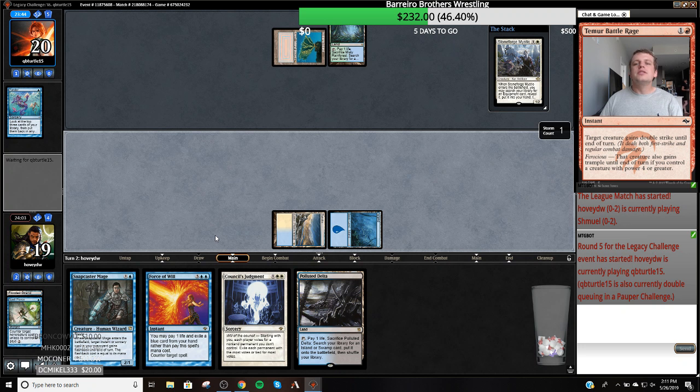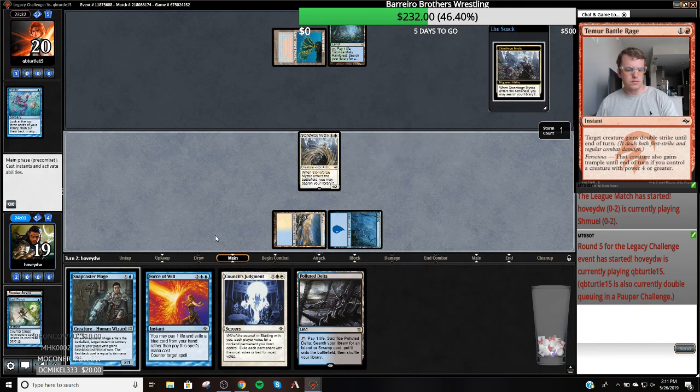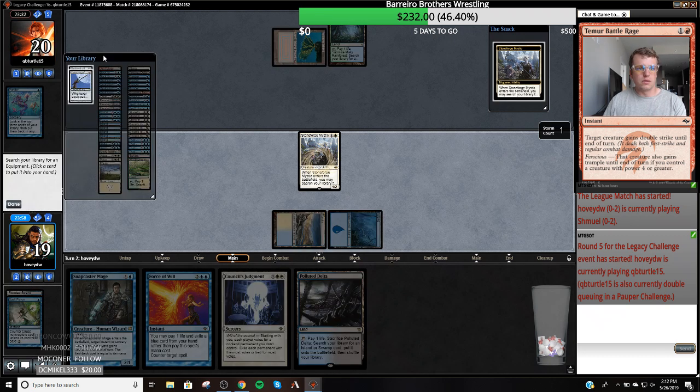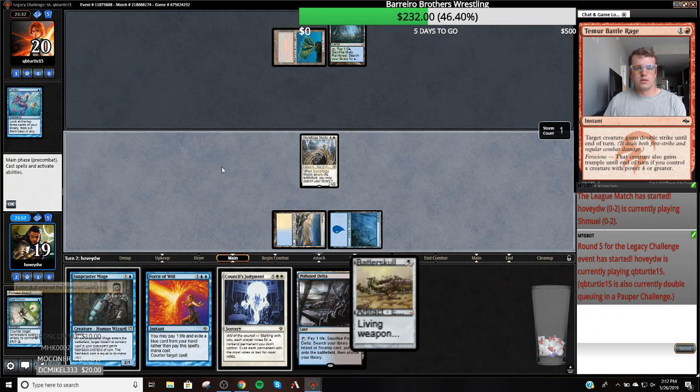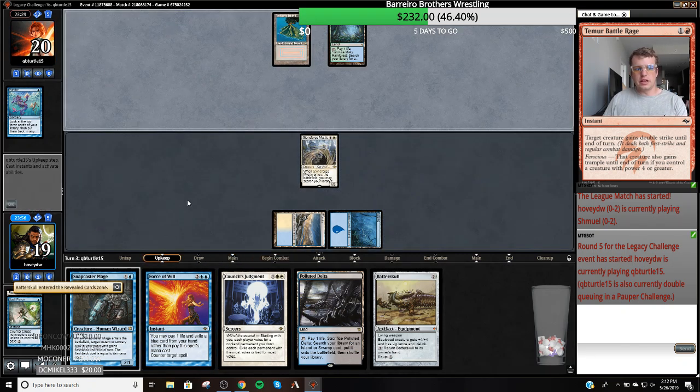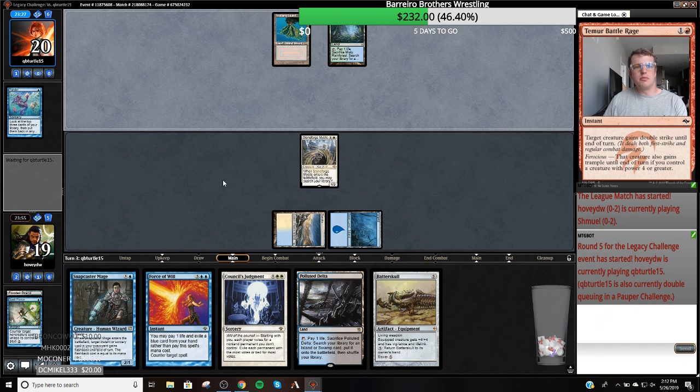I'm not going to fight over this. If my opponent Force of Wills this, or we're playing against Delver and they Daze it, then that's just the cost of doing business. But I think we're playing Sneak and Show. We'll get our Batterskull. We have Force plus blue card and Batterskull — it's kind of the best this deck can do in game one against these combo decks.